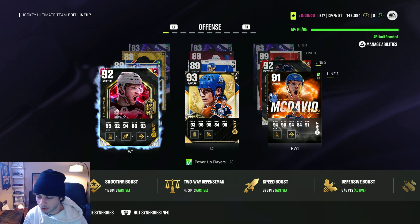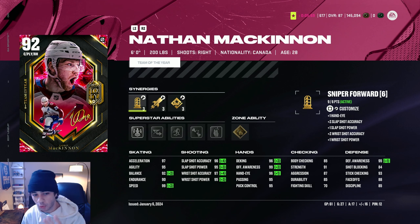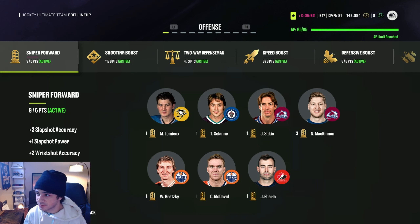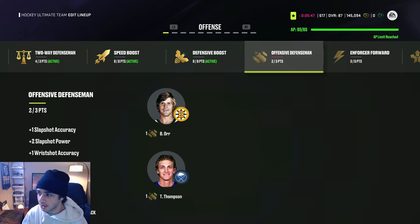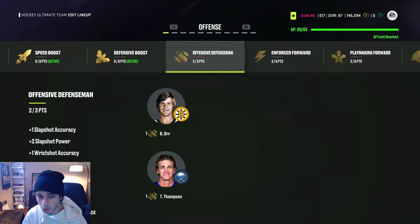What's different with the team of the year cards is that their synergies count for three points — they're the only cards that count for more than one point of synergy. If we take a look at my active synergies, you'll see that I have all these synergies activated, but there are also synergies that I don't have activated. So like there's offensive defensemen that gives you plus one slap shot accuracy, plus two slap shot power, plus one wrist shot accuracy, but I don't have that activated — it says two out of three points. That means players like Orr and Thompson aren't getting that boost because I need one more player with offensive defensemen synergy.